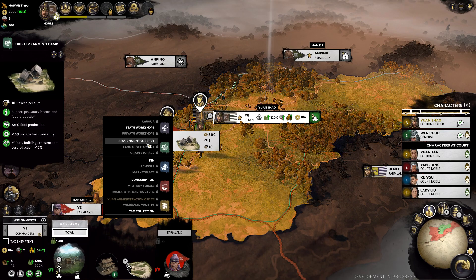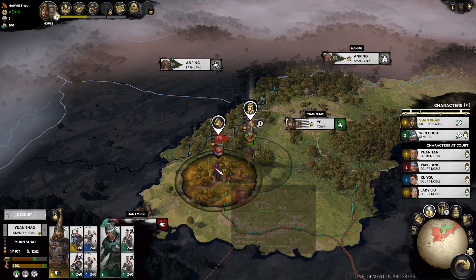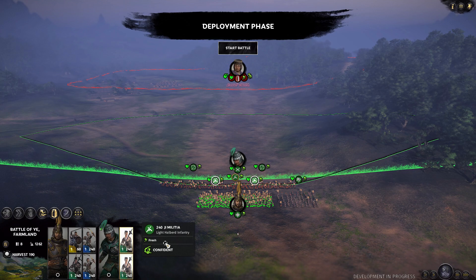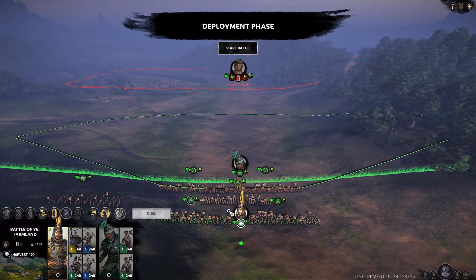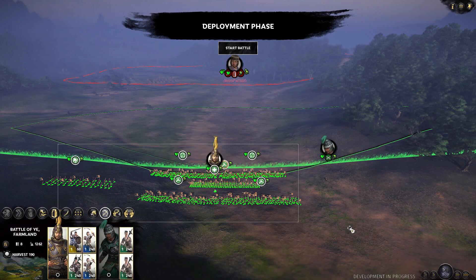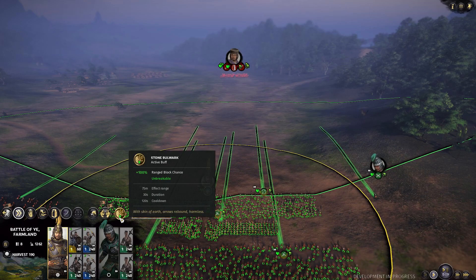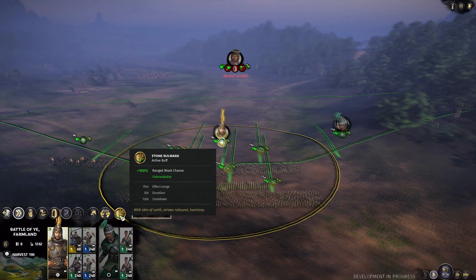It's time to murder this man right here — we're going to jump straight into the battle. I'm going to put my archers up front, heavy glaive infantry behind them, spears behind those, and cavalry off to the side. Yan Xiao goes in the middle. He's a commander with interesting buffs, but mostly he's got an ability called Stone Bulwark, which gives him plus 100% range block chance for 30 seconds. During those 30 seconds, your men do not take damage from ranged attacks — it's insane, it has a massive bubble, and it is incredibly strong.